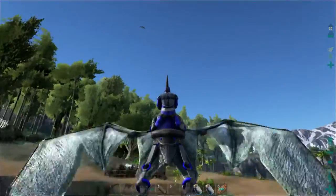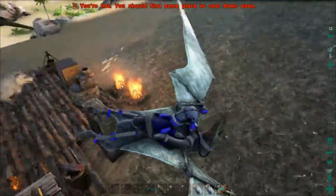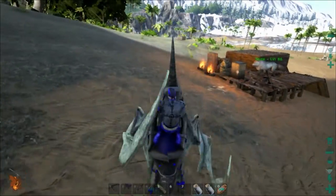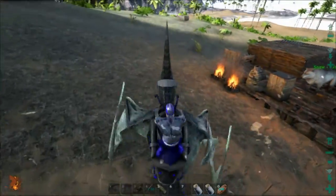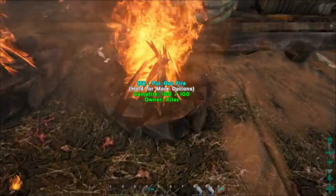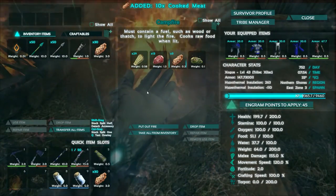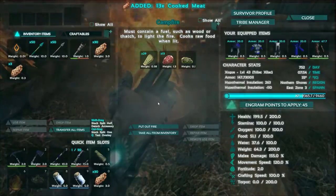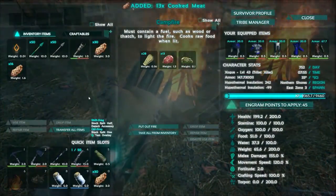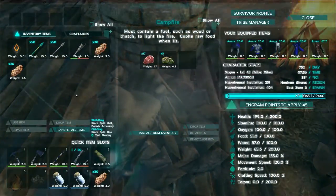The bronto's gonna step on me, he doesn't like me very much. But what I have over here is actually a whole bunch of cooking - I'm getting a whole bunch of meat. Why am I getting meat? That's a very good question. We're going on a little bit of a trip. We have a lot of meat because we're gonna try to tame some ichthys.